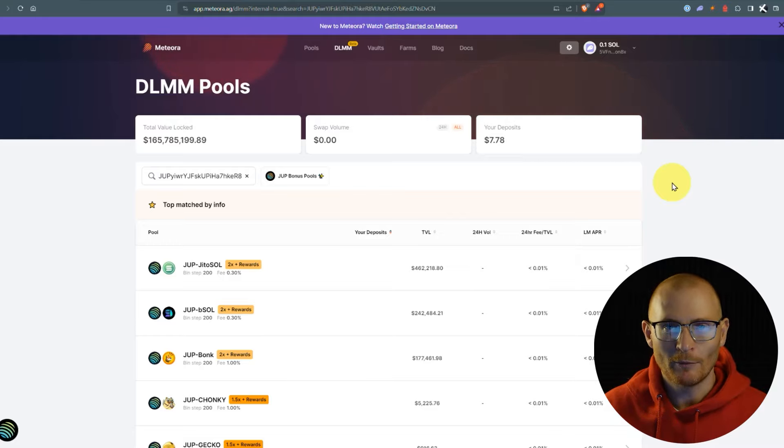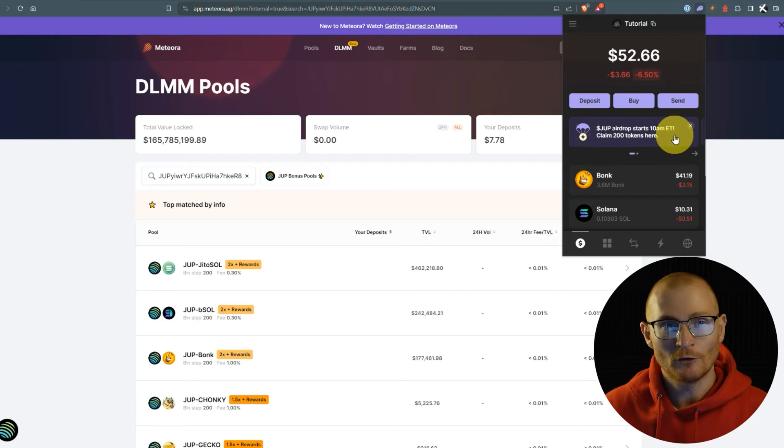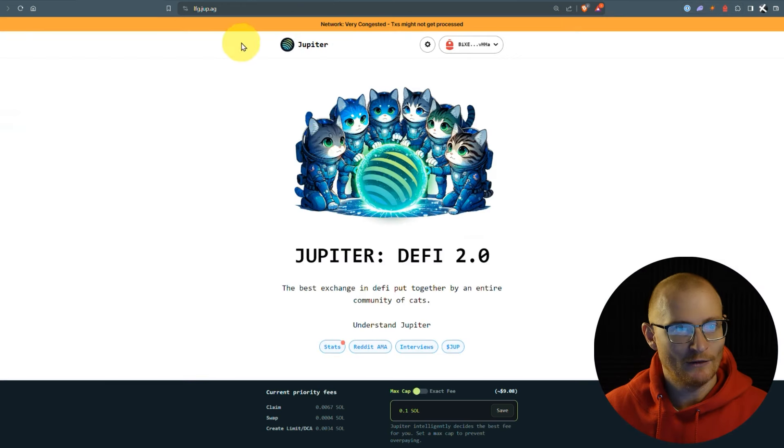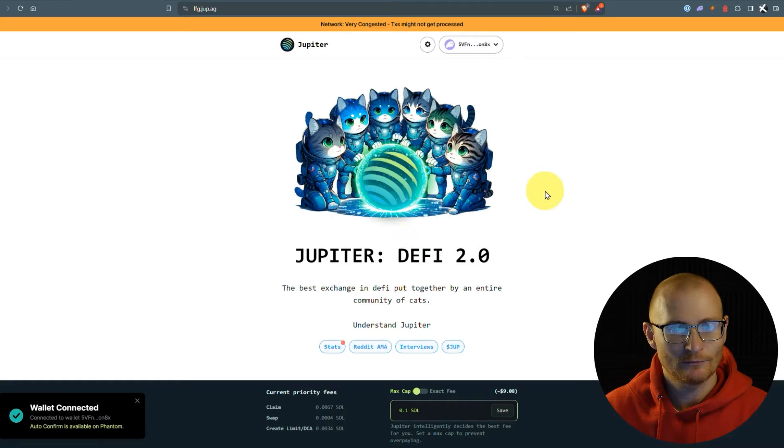JUP has just launched, however the blockchain is going a little bit slow so I'm going to give you a quick few tips and show you Meteora in case you want to do some liquidity providing. First though, let's have a look at our Phantom wallet in this tutorial wallet. We'll see if we can claim — otherwise I'll show you how to use Backpack instead. Go to lfg.jupe.ag, disconnect Backpack, connect Phantom, and we're good to go.